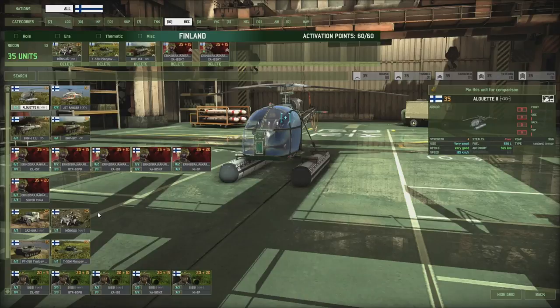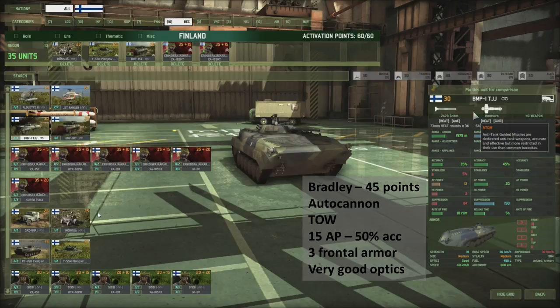The reconnaissance tab has quite a large amount of units. We have the Alouette II — while it is equipped with skids or water floats, I don't expect it to actually do water landings, but it's a helicopter. Note the speed at 185, which puts it right up there with the Mi-8 as a reconnaissance helicopter — it is really, really slow. You've got to plan ahead; if you expose this thing too much, it's going to get shot down really easily. Another unit is the BMP-1 TJJ — a recon unit with good optics, good speed off-road, good autonomy.